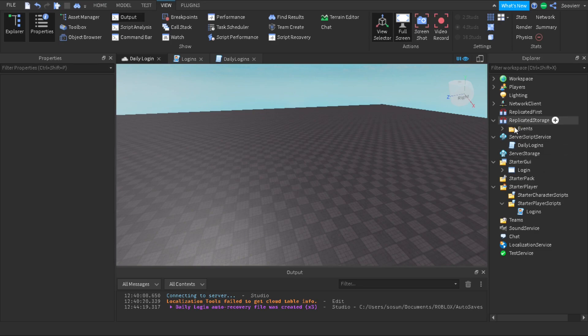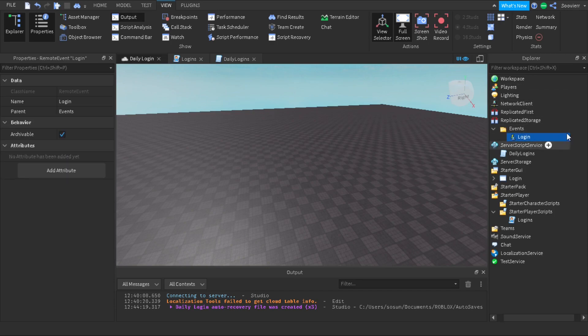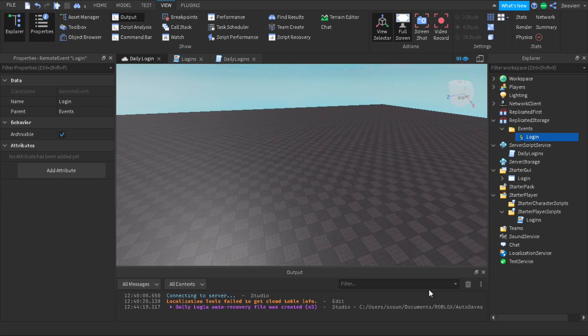First, you want to make a folder inside of ReplicatedStorage and name it 'Events'. Inside this folder you want to put a RemoteEvent called 'Login'. This is basically going to be our main source for firing from the client to the server. We already know what RemoteEvents are so this shouldn't be something new.